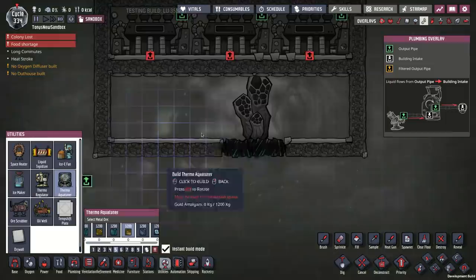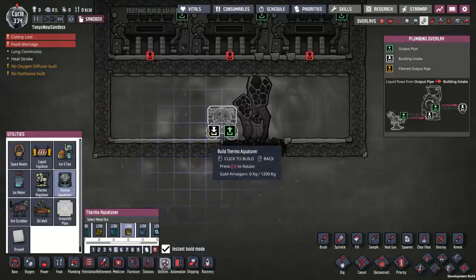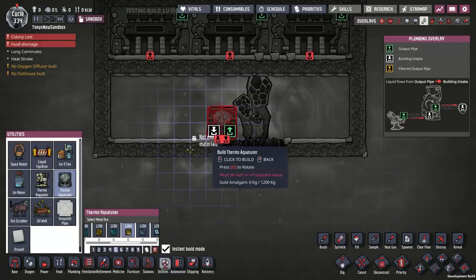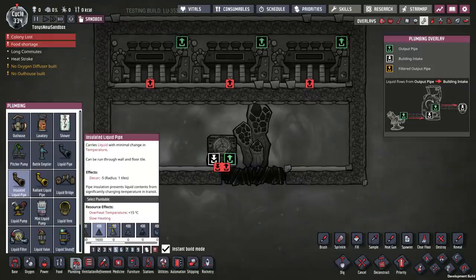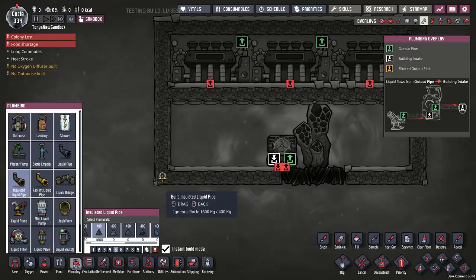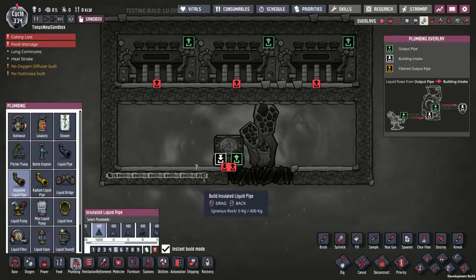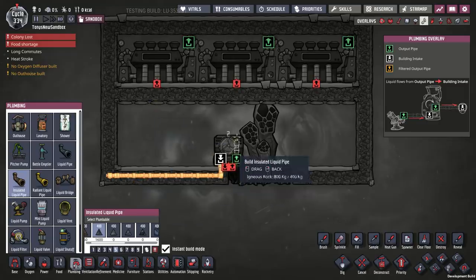The source of heat will be an aqua tuner, and I'm making the aqua tuner out of gold amalgam, which is an early game material. I'm going to use insulated pipes and make them out of igneous rock. I'm going to run the pipe mostly not in the room of steam, because igneous rock isn't a perfect insulator, so I'm trying to keep it out of the steam room as much as possible — although honestly it probably doesn't really matter.